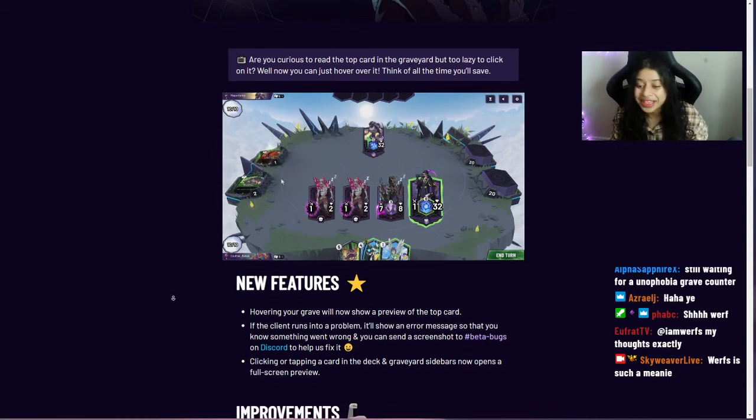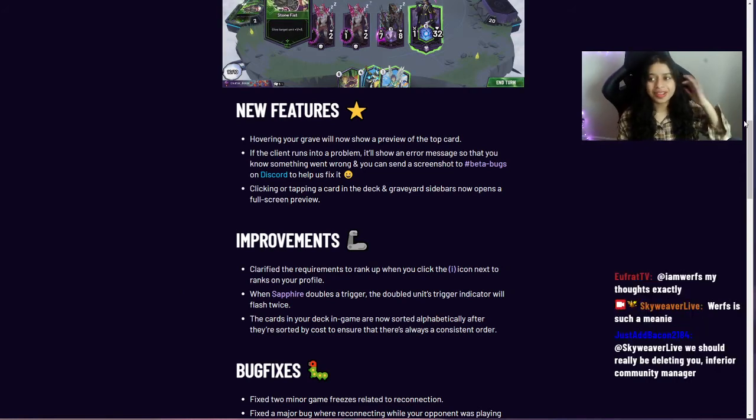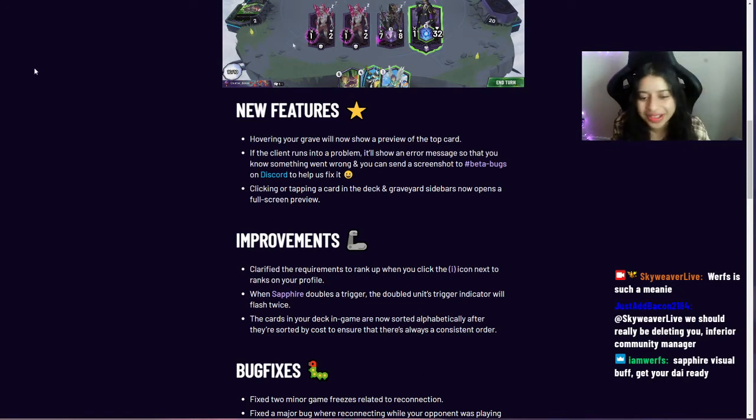Moving on to some improvements: we've clarified the requirements to rank up when you click the info icon next to ranks on your profile — everything is more updated now. When Sapphire doubles a trigger, the double unit's trigger indicator will flash twice. Also, cards in your deck in-game are now sorted alphabetically after being sorted by cost, ensuring a consistent and readable order.